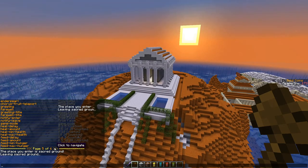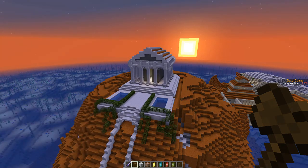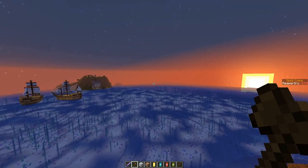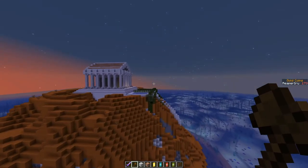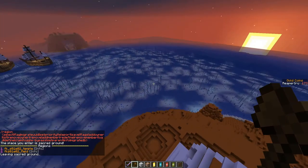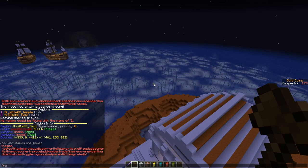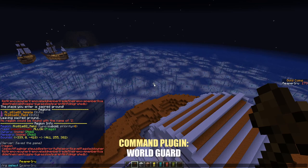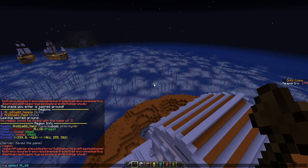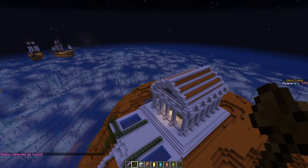You can even set the game mode for specific areas, which is really interesting. So we have our first area set. If you type region list you can see we actually have a second region here as well. The greatest thing is that with region select you automatically have everything in that region selected. As you can see when I do walls, they are instantly placed.